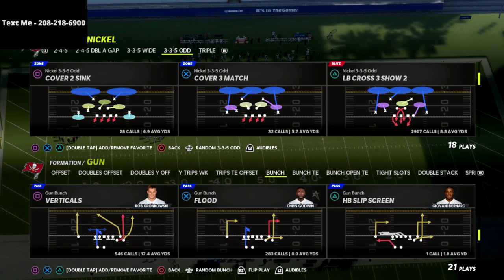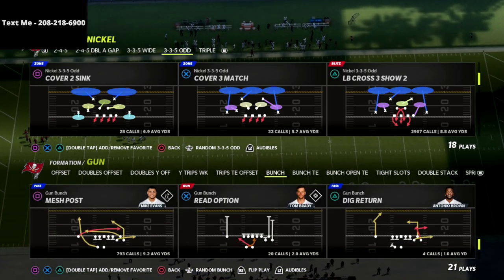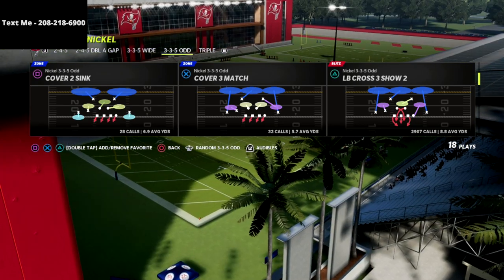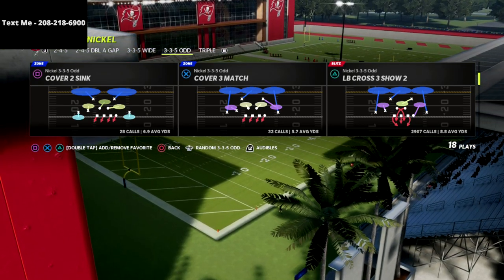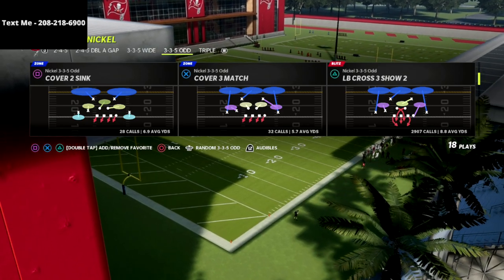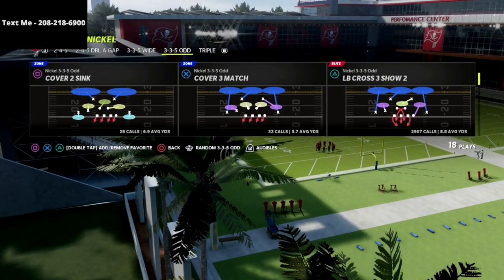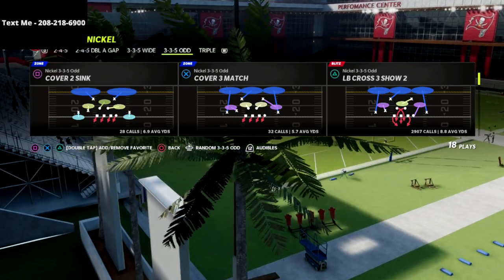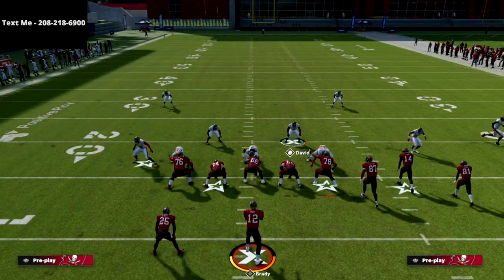Let's talk about how we're going to defend gun bunch from this cover 2 sink in the nickel 335 odd. I'm in the Baltimore playbook — I think Baltimore has the best 335 odd because it's got the nickel triple, nickel 335 wide, 245 double A gap, and 245. We're going to set this up simple: we're going to baseline, press, and then spread our line and spread our linebackers.